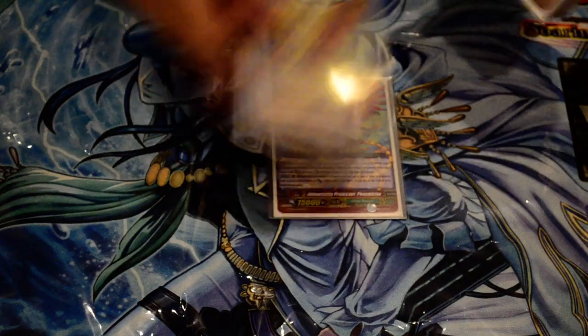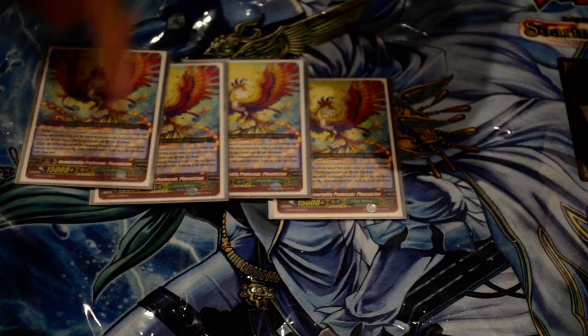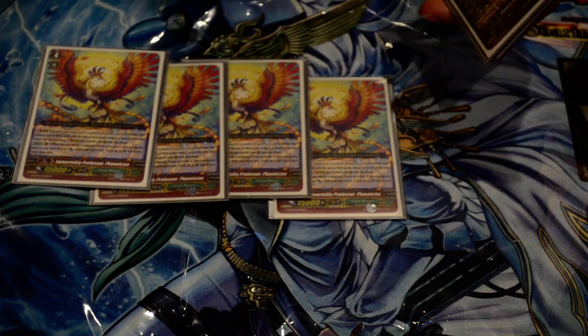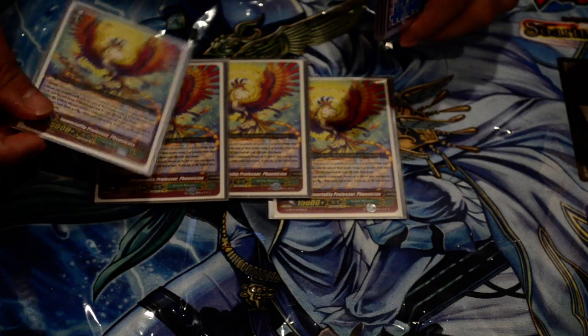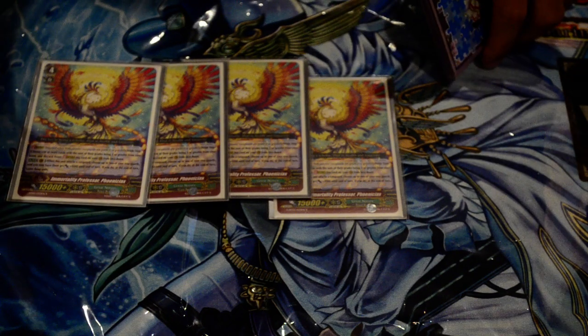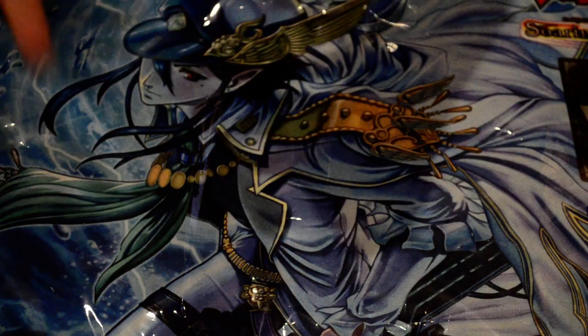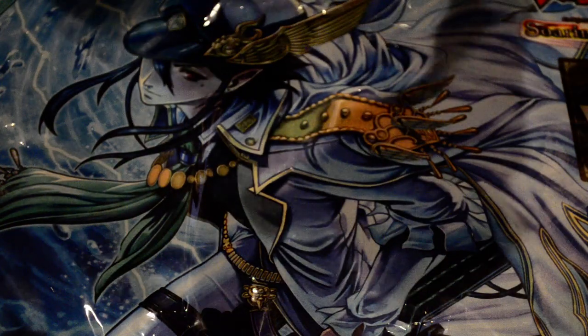For the G zone I'm running four phoenix, because of all those combos. You want to abuse the retiring of the mate by giving it boost from this unit and making your deck full of triggers or whatever you really want in your deck.